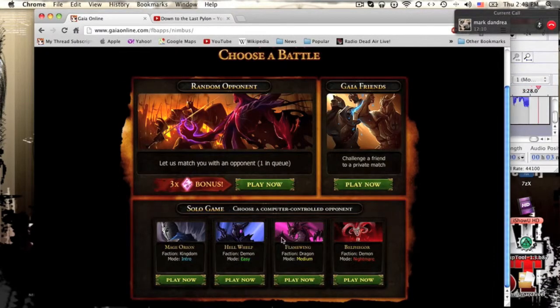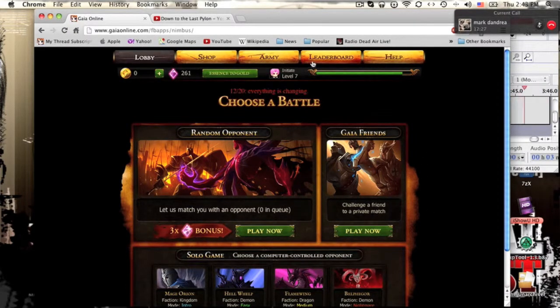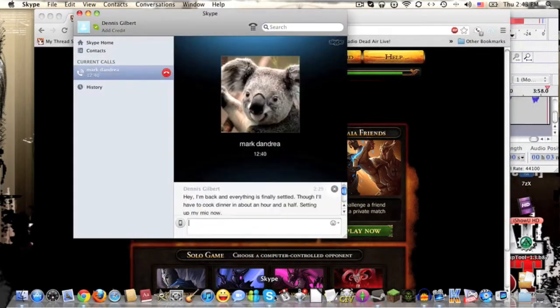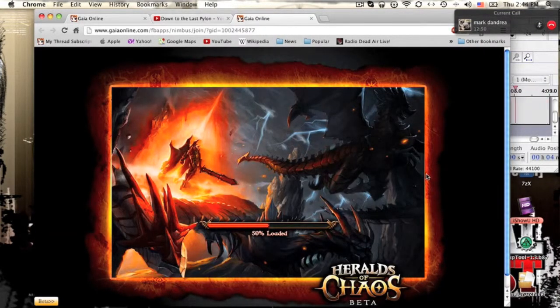Nothing's really changed on the lobby side — everything still looks fairly normal. I really wish they would give us more solo games or at least a little bit of a story mode, but that's my own nitpick. I changed my avatar, so there it is, you can see it up in the corner. Now I'm going to bring up Skype so I can click on this link and battle for you guys. It's working — loading in now. 100% loaded, jumping in. Beta.